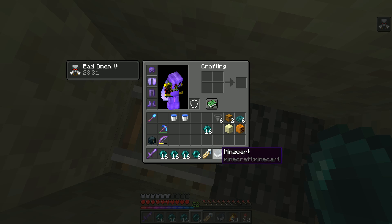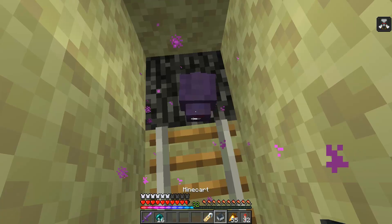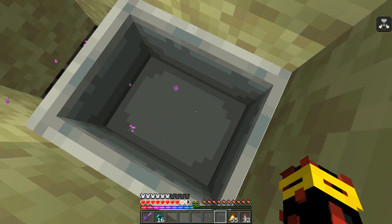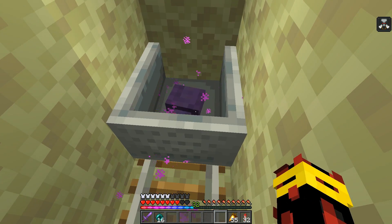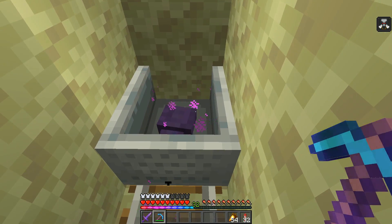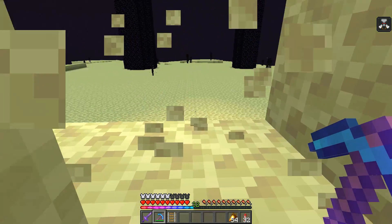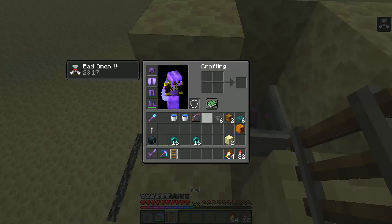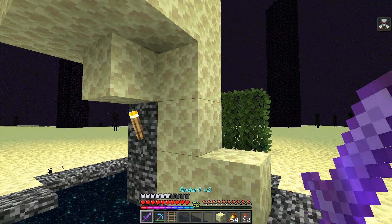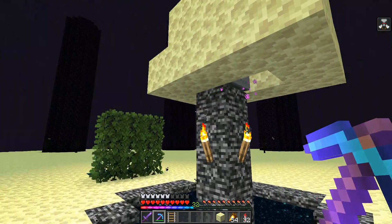You also take damage from the endermite when it spawns, so be careful. Have your name tag and minecart ready — as soon as it spawns, hit it with the name tag, place down your minecart, and shuffle back and forward until it's in the minecart. There it is — it spawned! Got him in the minecart. Now that he's name-tagged and in place over top of the pillar, we can remove this rail, but we're not going to expose him yet.